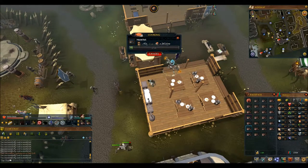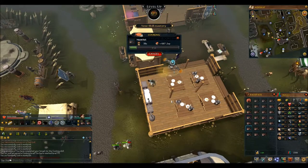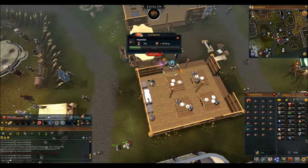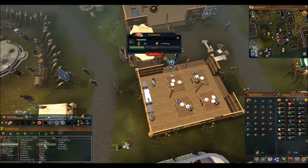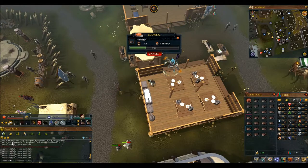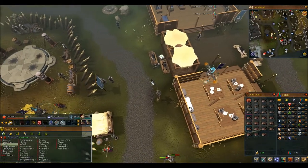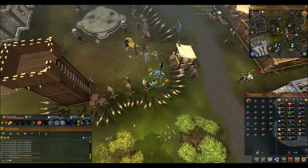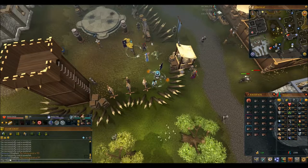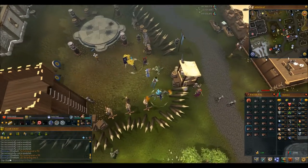Here we go - the next fish... woohoo, 99 cooking! I announced it in clan chat. There's not a whole lot of people in clan right now, it's pretty late at night. And I just clicked on the wrong skill. My cooking level is - I clicked on the wrong thing, let me run over here.